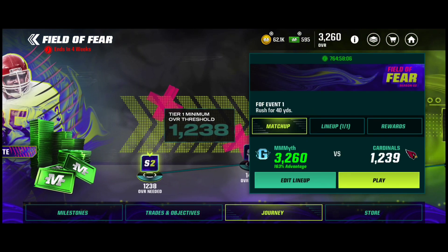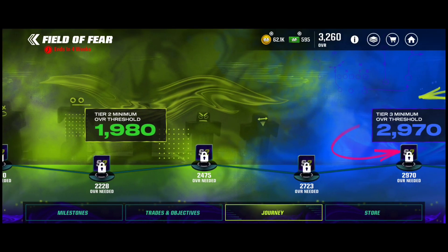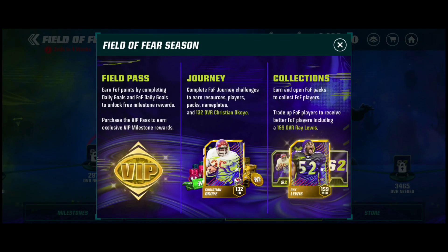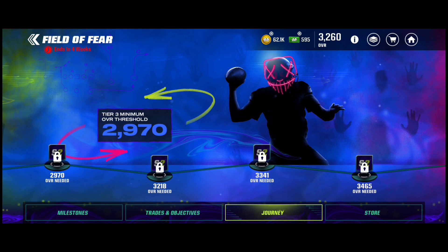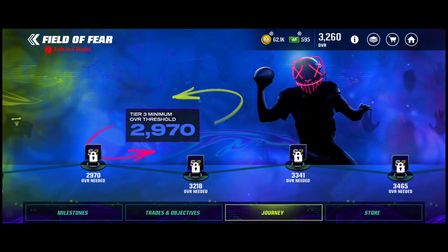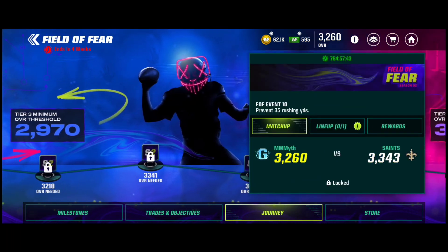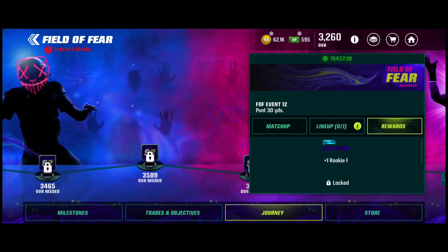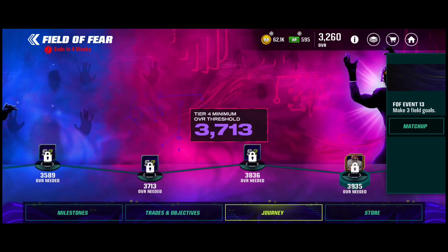I'm basically going to have to grind through this journey. You get packs, cash, and just a little bit of stuff to help throughout the Field of Fear. I don't like the cap on overall — how it stops you at a certain point. I'm at 3,260 overall, so I get stopped right here at this rare player. I can't get this 250 cash, this epic pack, or this banner — but I'm pretty sure that's 500 cash.